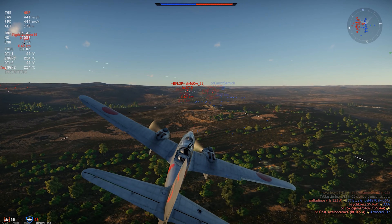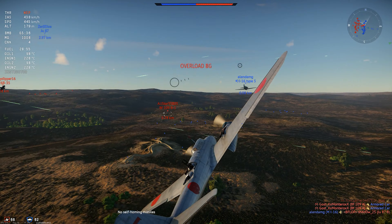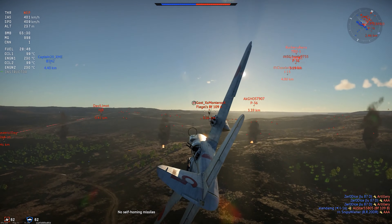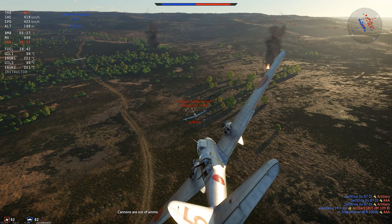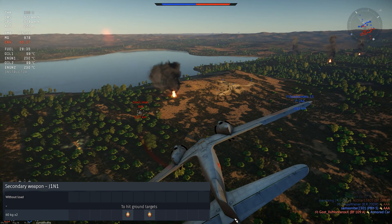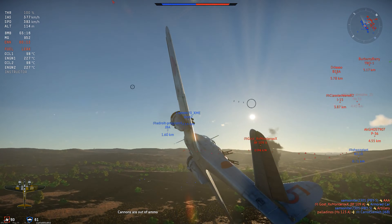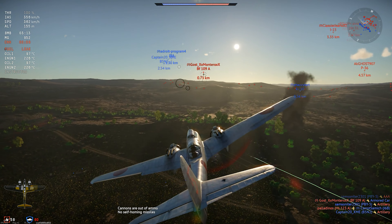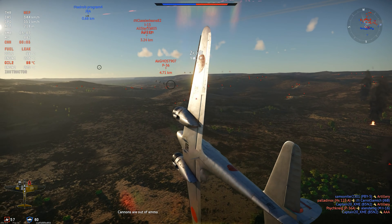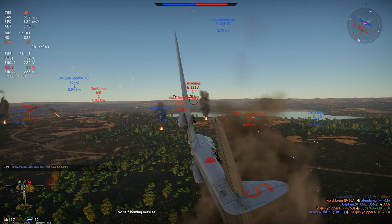In War Thunder, the J1N1 we get is the early version with the double turret in the tail. Compared to single-engine fighters and biplanes it ends up facing, the J1N1 is a large and heavy design, sitting at battle rating 2.0. It can take a pair of small bombs for targets of opportunity on the ground, and it packs a 20mm cannon mounted in the nose. The J1N1 ends up being quite capable at the lower ranks, holding its own in speed and firepower, despite not being especially maneuverable.